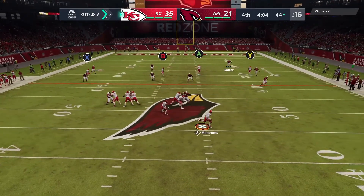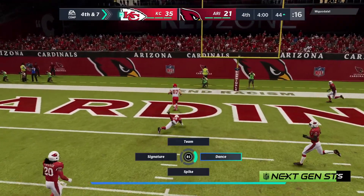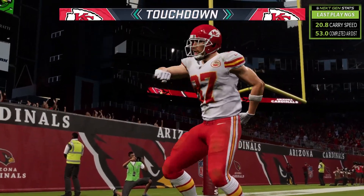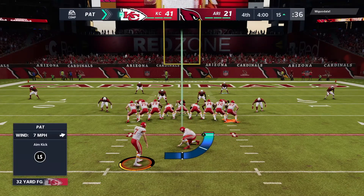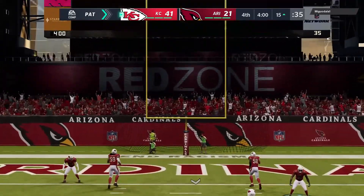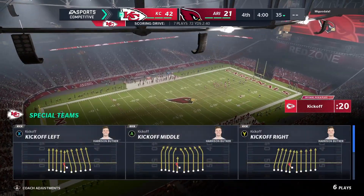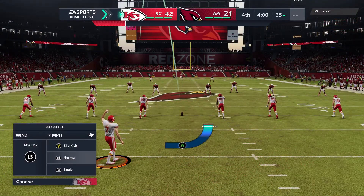They'll go for it — it's Mahomes, flushed out right, looking downfield for Kelce. And that is caught for the touchdown, Kansas City! Travis Kelce, 44 yards. And the Chiefs are able to extend their lead. For as big and strong as some of these guys are, especially when you see them in full pads, it is sometimes hard to appreciate how truly fast they can move. That was incredible.